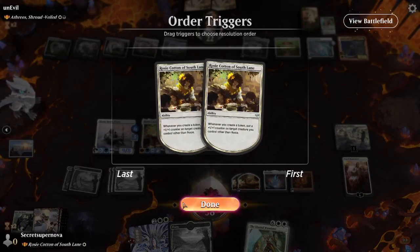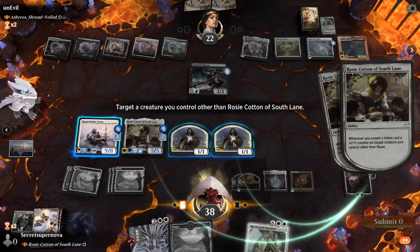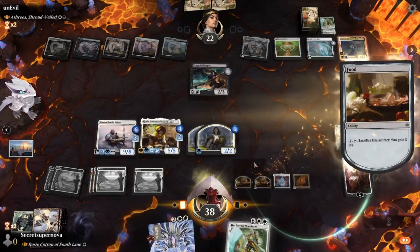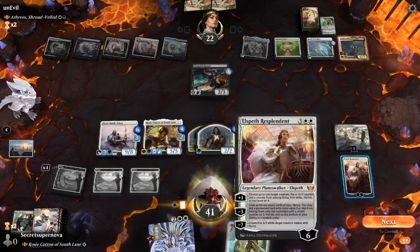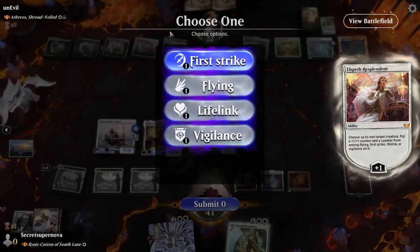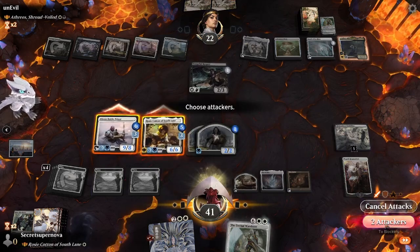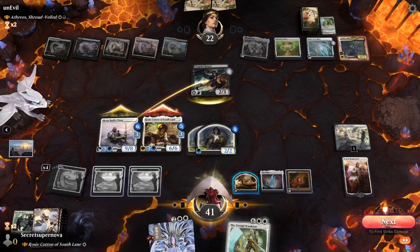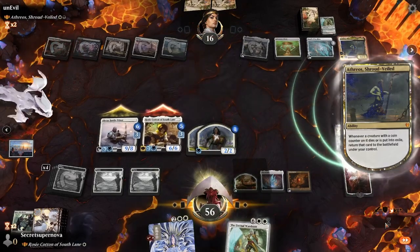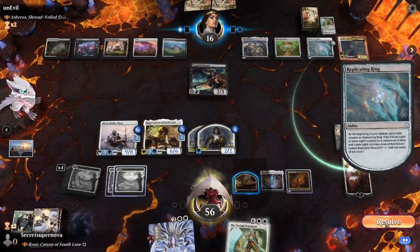We give two creatures First Strike, Vigilance, Flying, and Lifelink. We swing in with both and it won't kill our Absinth Battle Priest because it has First Strike - just kills the Vengeful Reaper. He does get the Aetheros trigger so it exiles and returns. That's perfectly fine with us. Absinth Battle Priest allows us to gain a bunch of life along with Rosie Cotton. The Celestus triggers - he makes it day or night, gains a life, and draws then discards, hoping to dig for something. Our board is a little scary for him and he didn't get what he wanted.